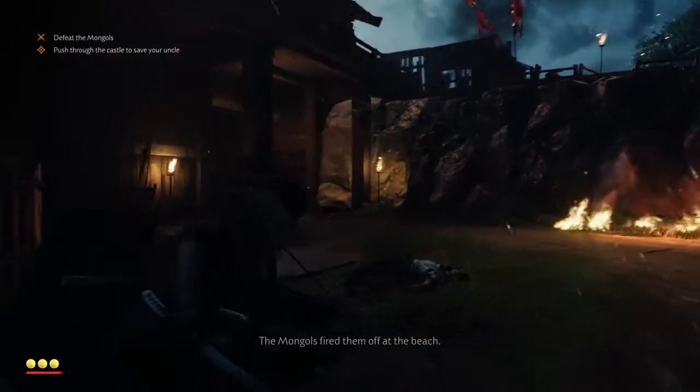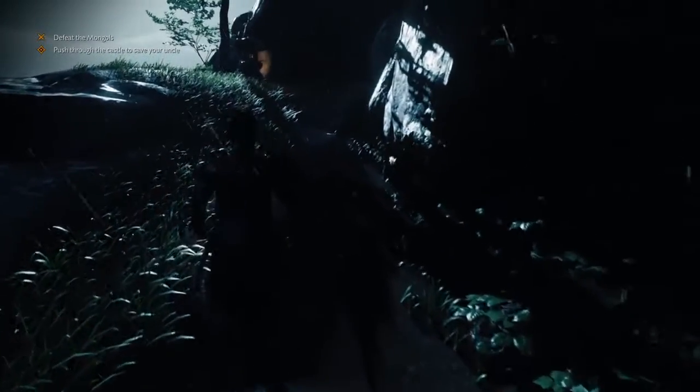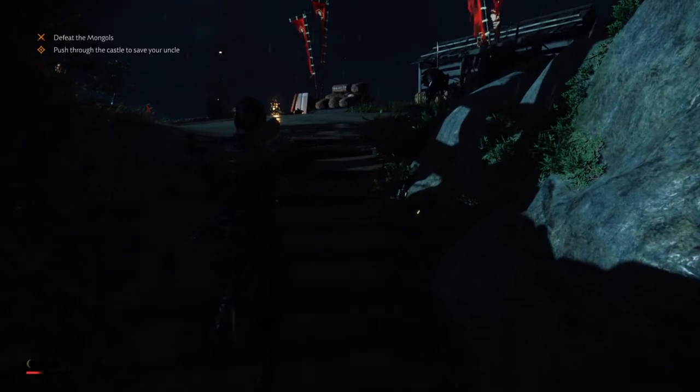Very early on in the game, as in many games, Sakai faces some adversity that he has to return from. The directors have us playing the role of Sakai, going up a huge amount of stairs toward our destination. As we go up there, we are abandoned by our companion halfway through, meaning we have to make it up this hill on our own.